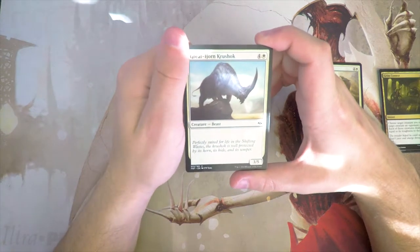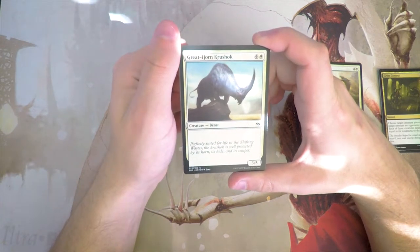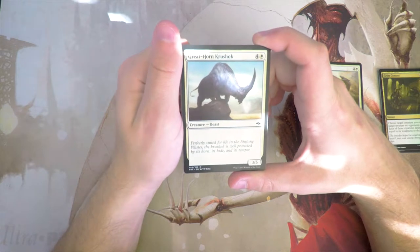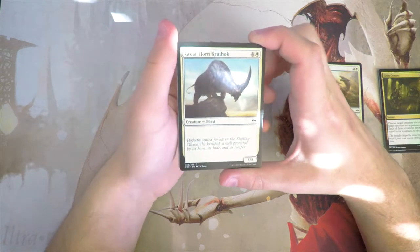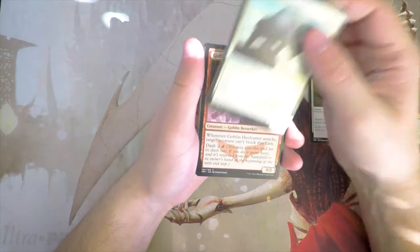Greathorn Krushok is a 3/5 vanilla creature for four and two white. Not very exciting — it's not even on curve. At five mana you'd expect at least a 5/5, so this just doesn't do it for me.